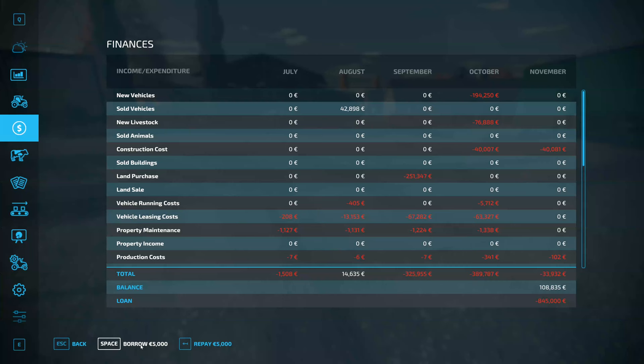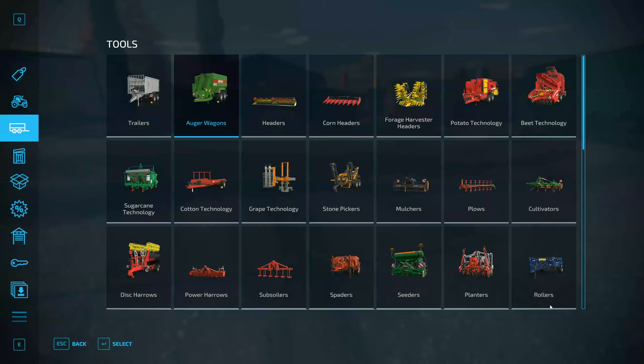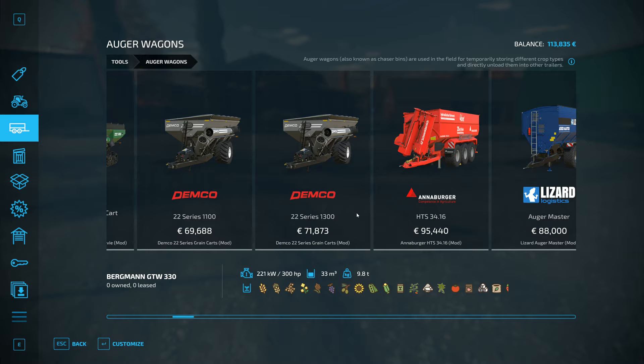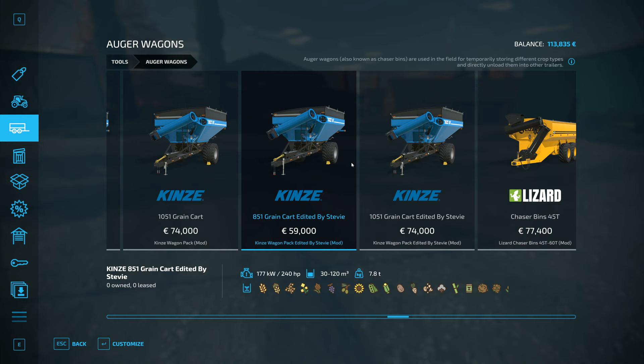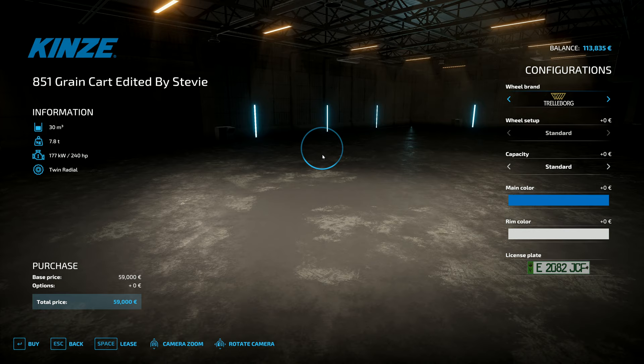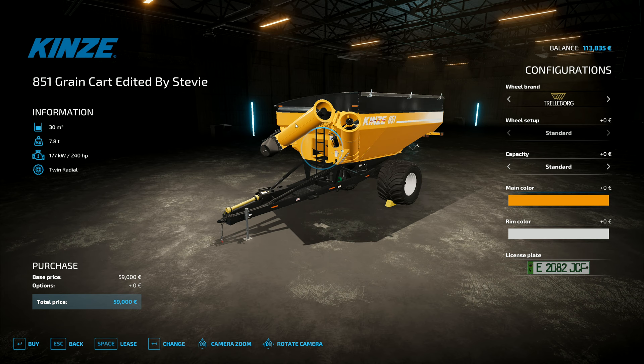I've borrowed another 100,000, so I now have an 850,000 euro loan, but I'm able to go and get this auger wagon. I'm aware I'm paying a lot of money for something that's not really a real thing, but I'd say the money we're paying out is sort of the equivalent of the hours we would otherwise be spending doing this work, so I'm quite happy to do that.